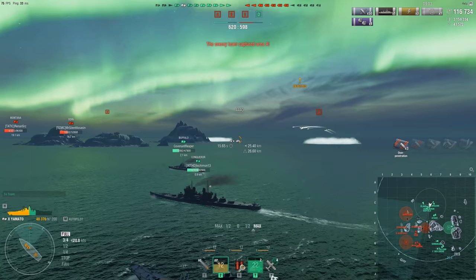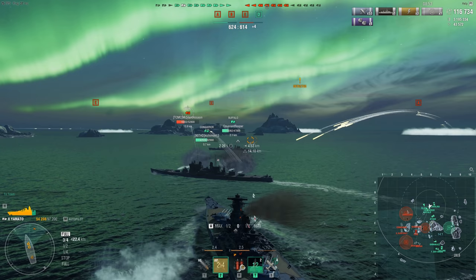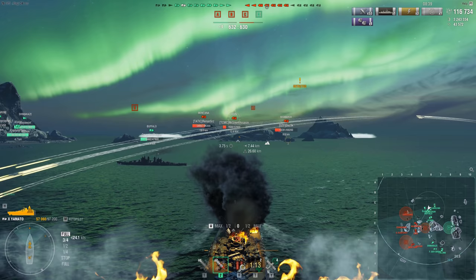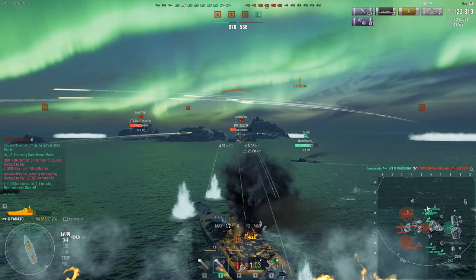Finally, for your last four-point skill, take Concealment Expert. This reduces the detection range of all ships by 10%, which means since you'll probably be running around in the back a lot, your concealment ranges on most Japanese battleships aren't terrible. They're not fantastic, but they're not German levels of bad. It'll be easier to remain undetected, and it makes it a lot easier to disengage if you need to.